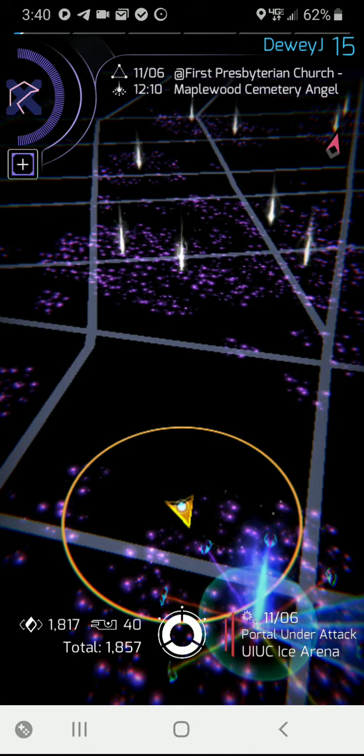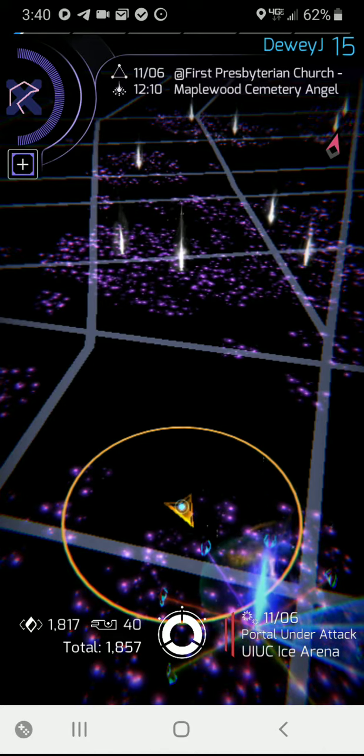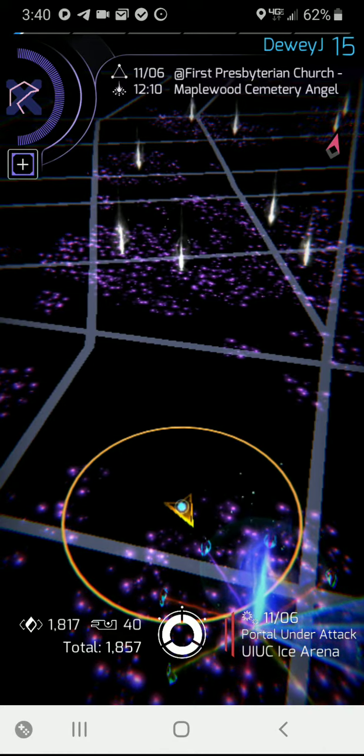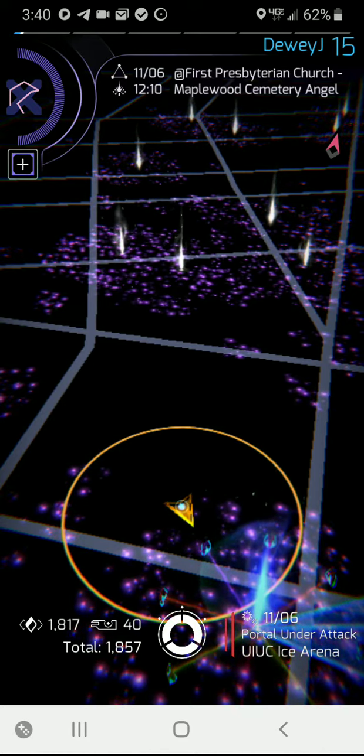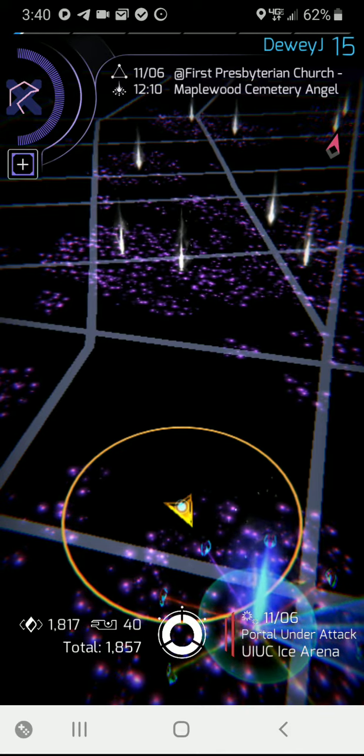Welcome to another edition of Prime Tips. This time we're going to look at using the long press. It is a shortcut that will get you to a couple of things. There are two places in the Prime scanner where you can use the long press to get some stuff quickly.